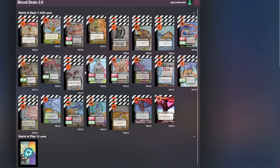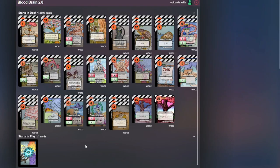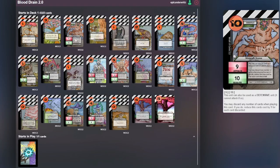Hey guys, it's Epic Underworld and in this video I'm doing a deck profile of Blood Drain 2.0. This was a deck I created a while ago but I've only recently updated it. I just played against Unleash and I won, and I also tested a few other times and won, so this is the new deck.